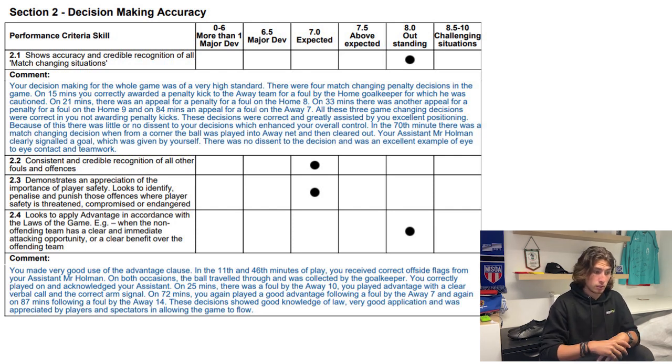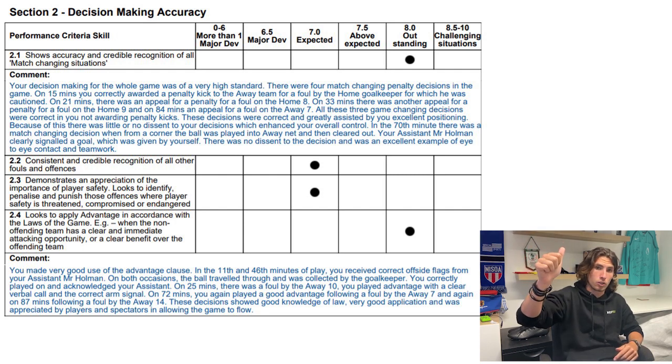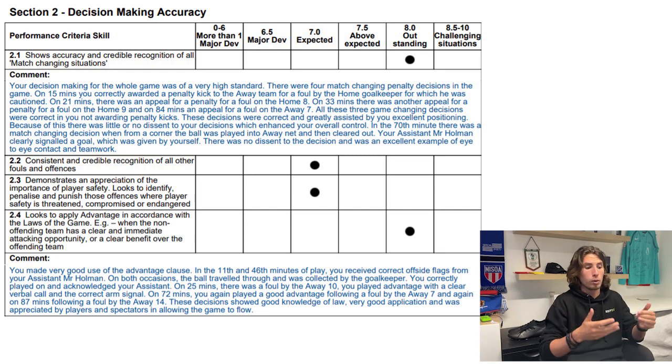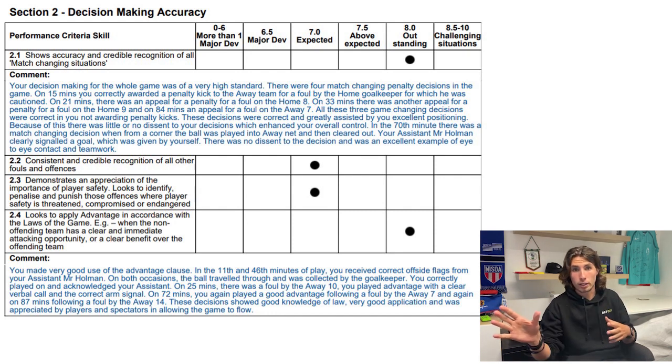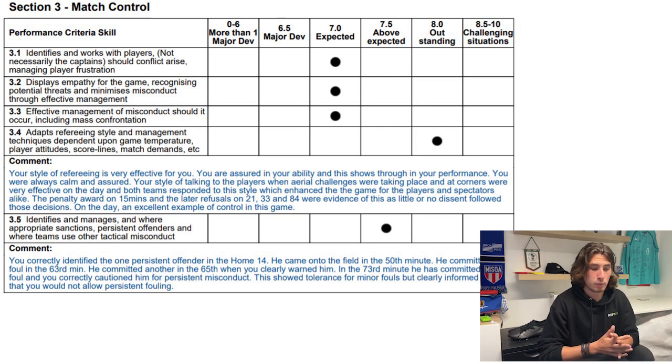On 25 minutes there was a foul and I played advantage with a clear verbal arm signal, and again on the 72nd and 87th minutes. There are two types of advantage: the normal one where a foul is made and you give the big signal, and the second where John puts the flag up for offside but the ball jumps straight through to the keeper — so I say play on, give a thumbs up to John, he puts the flag down, and the game flows. The assessor agreed this was the right call.